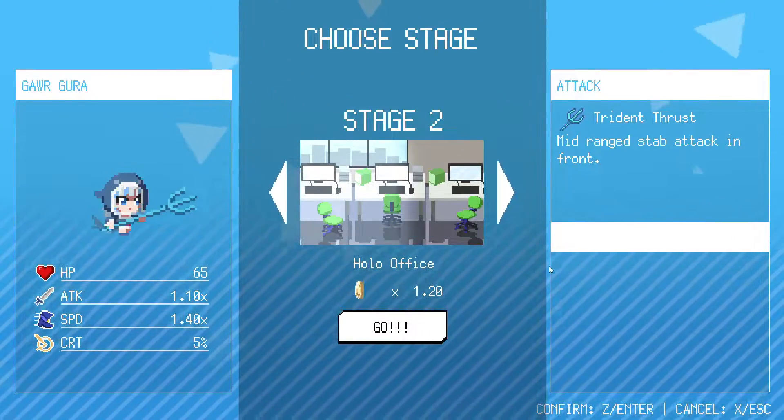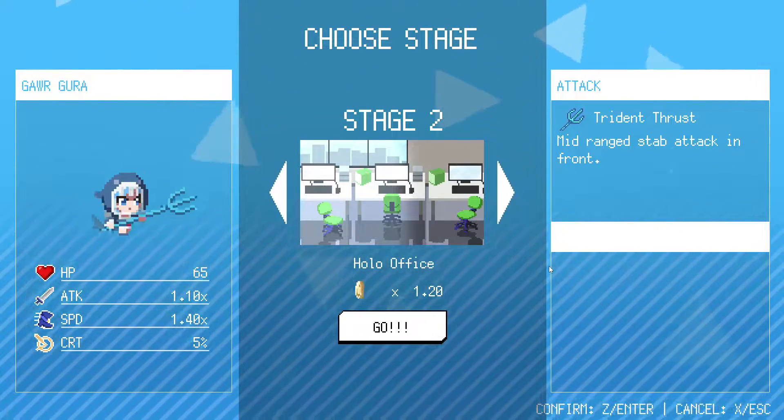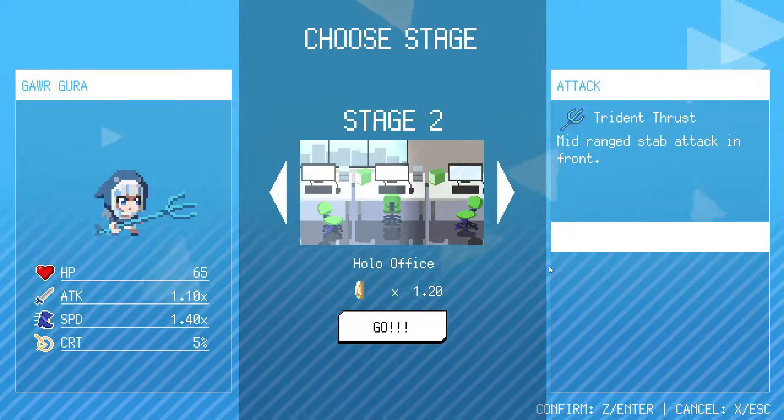What's up people? We're back in Holocure and this time we're gonna be on stage 2 with Gura. She has a trident. Let's see if the trident is very good.